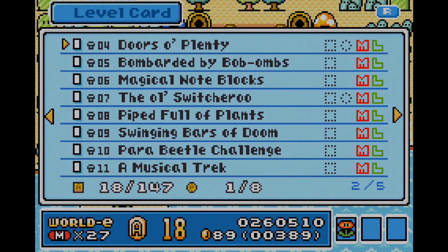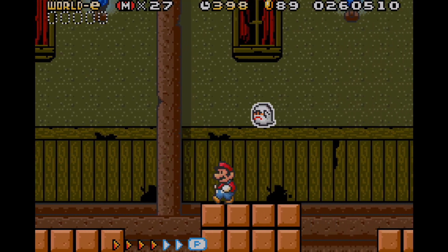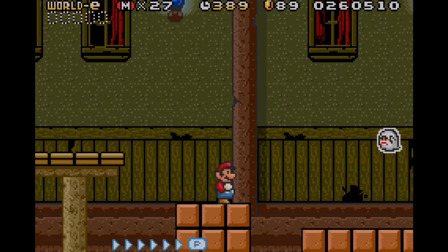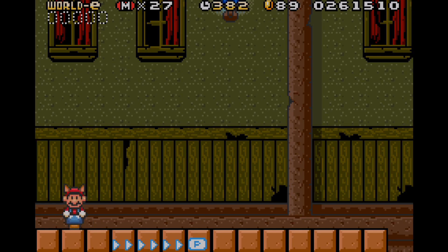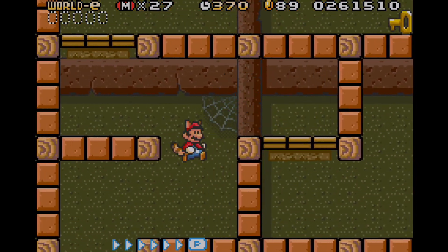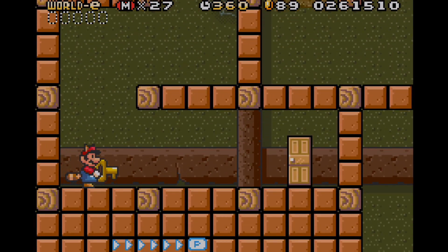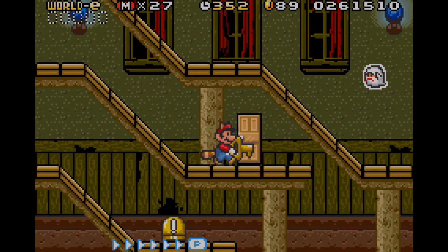Doors Are Plenty is the next level, and I'm pretty sure we're almost at the halfway point of World E. Keep in mind that certain levels can be either lengthier or shorter. This is a Ghost House level — the background music sounds familiar, almost entirely based on Super Mario World. I believe we'll come across a boss fight at the end — it's a puzzle-like level. Before the main progression, I need to grab some Advanced Coins first. What's cool is that you can hold the key and enter the door at the same time, ensuring you don't lose the key.